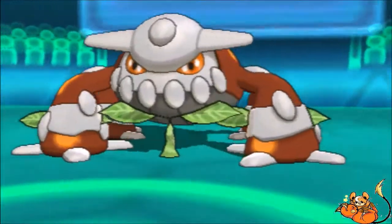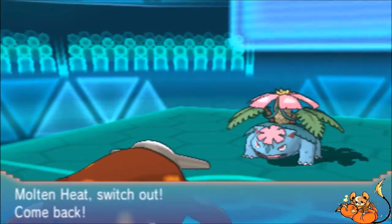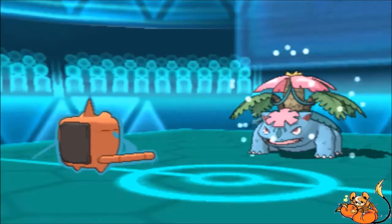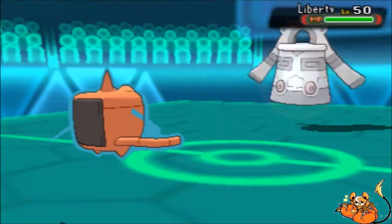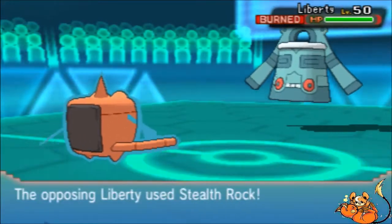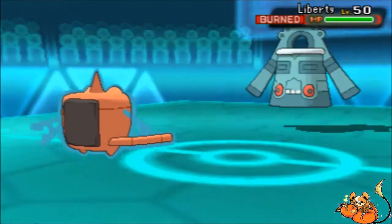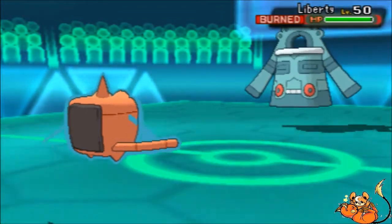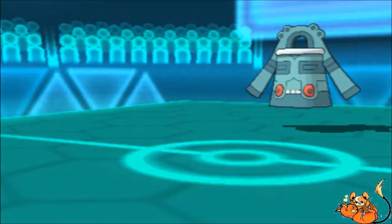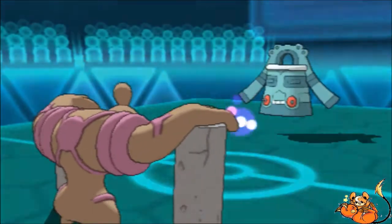He goes for Leech Seed on my Heatran, which is going to sap away some HP. I'm going to hard switch Heatran out to get rid of the Leech Seed and go right into Rotom-Wash. I expect him to switch out, and he does switch into Bronzong. He switched into a Heatran situation — I'm assuming he is Heatproof. I go for Will-O-Wisp on Bronzong. He sets up Stealth Rocks. I go for a Volt Switch after this, since there's no need to keep Rotom-Wash in. No real damage to Bronzong seeing as how it's pretty bulky and I'm not offensively invested in my Rotom. I go to bring in Conkeldurr, really hoping to get a Knock Off on it.